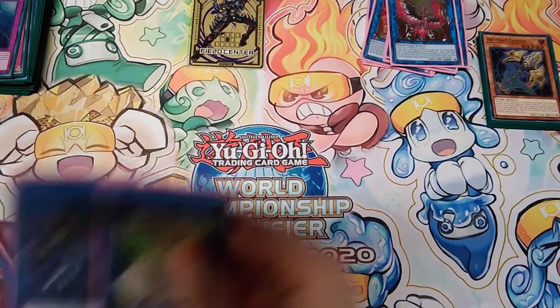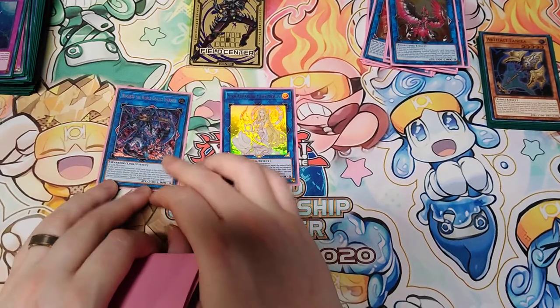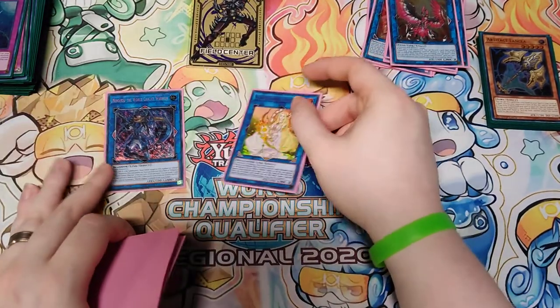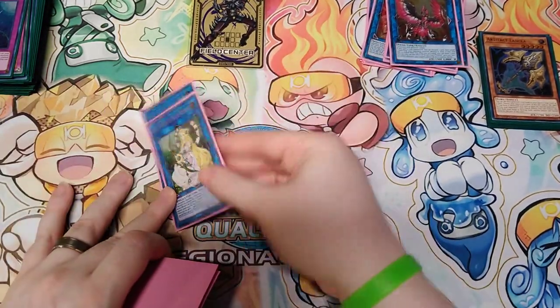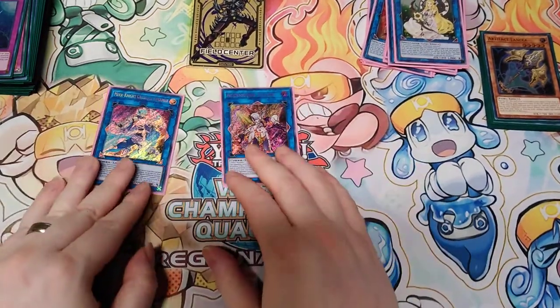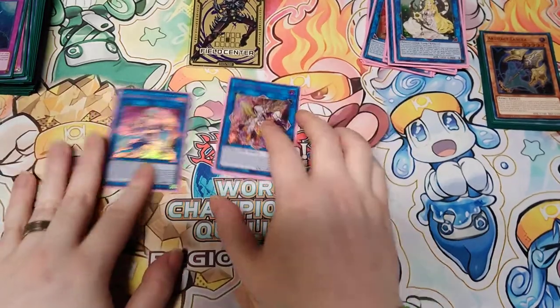For Link 3s: Selene and Ninggirsu. Ninggirsu is just another way to out the Dragoon. Selene is the push for Access Code Talker, which is also how we out Dragoon. And for Link 4s: Access Code Talker and Avramax — just more Dragoon outs, essentially.